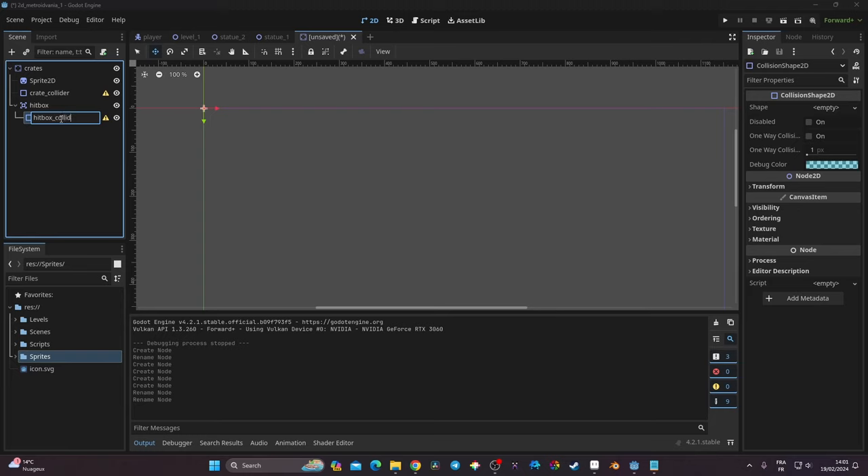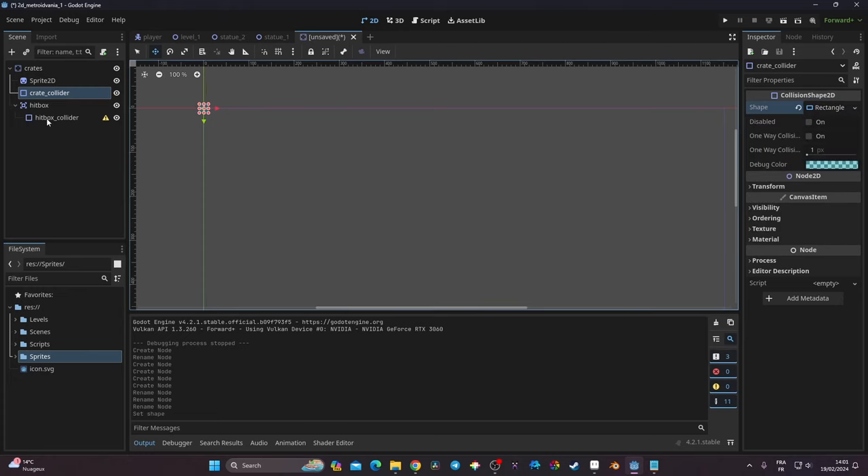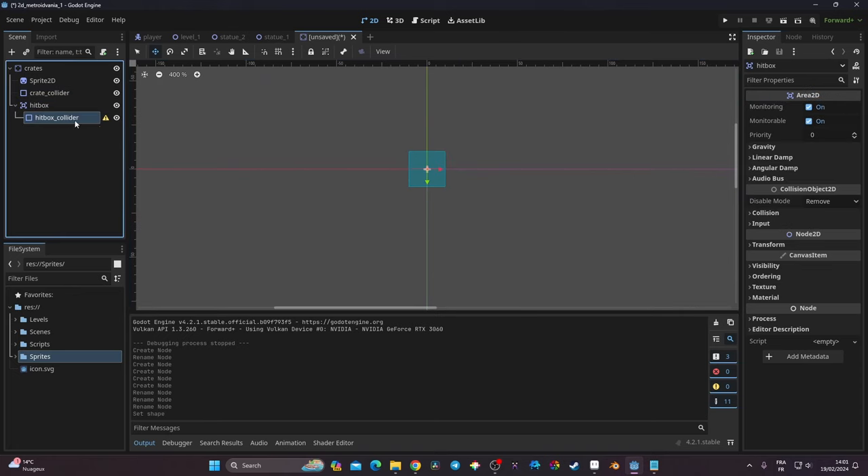I'm going to rename the collision shape on the crate 'crate_collider', rename the Area2D 'hitbox', and rename its collision shape 'hitbox_collider'. This naming makes it much easier to identify things. The crate_collider I'll set as a rectangle, and the hitbox_collider I'll set as a circle.